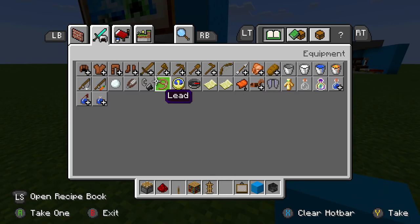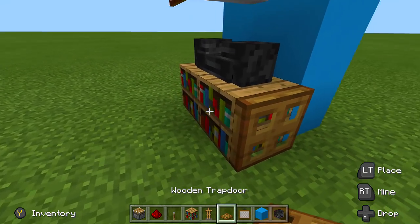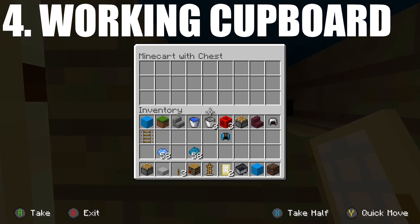If you want, you can also take out some wooden trap doors and place them right along the sides by flipping them up — that'll make it look a little bit better as well. And there you guys have it.